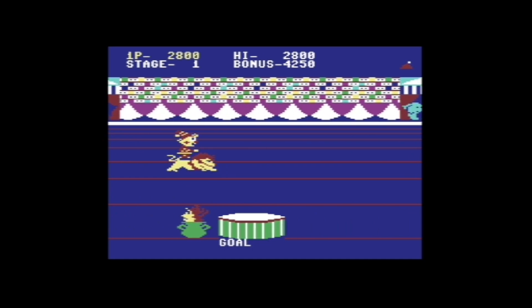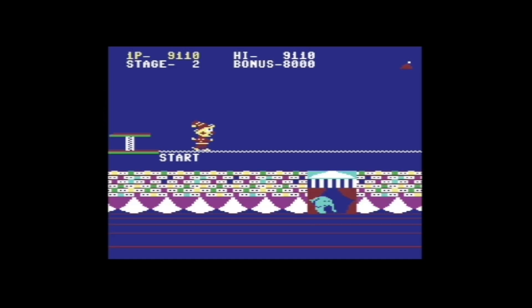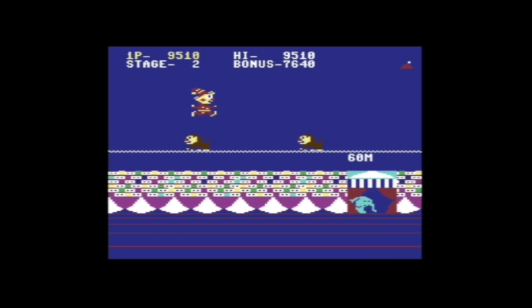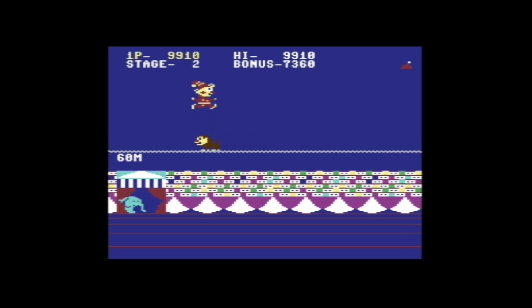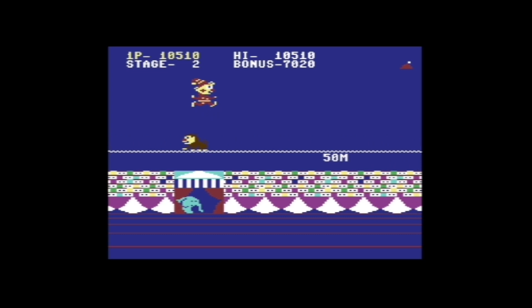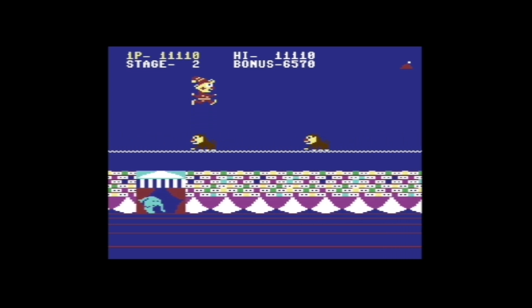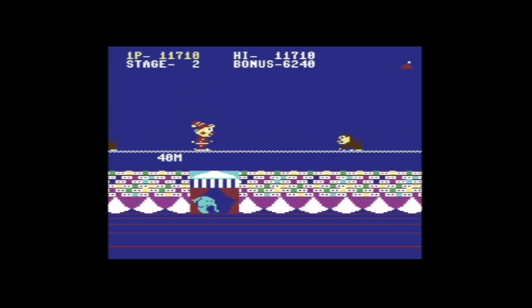There we go, that was the first level down. I died one time but shit happens. Here we go — now I need to jump over apes... monkeys. It's a pretty straightforward game. Please comment in the comment section if you've played this game or any other version of it. I've tried the arcade version a few times but it's a little bit harder. So far I must say it's a decent game here on the Commodore.